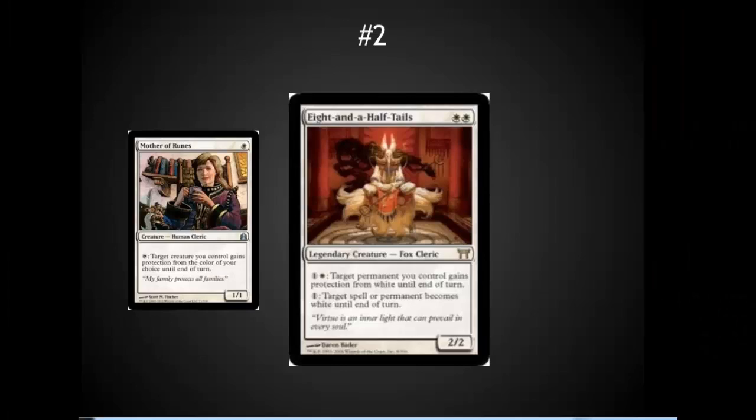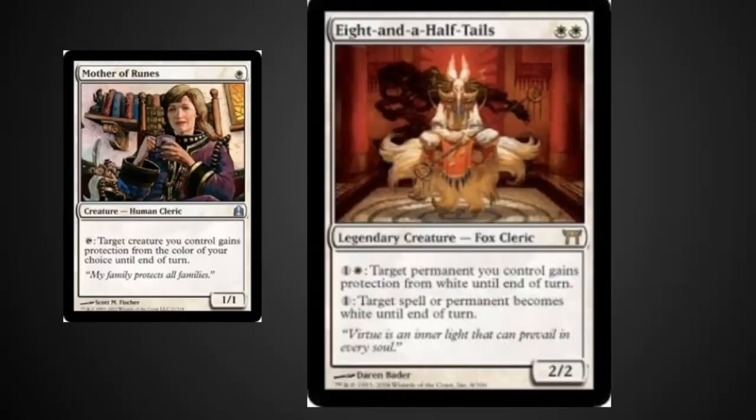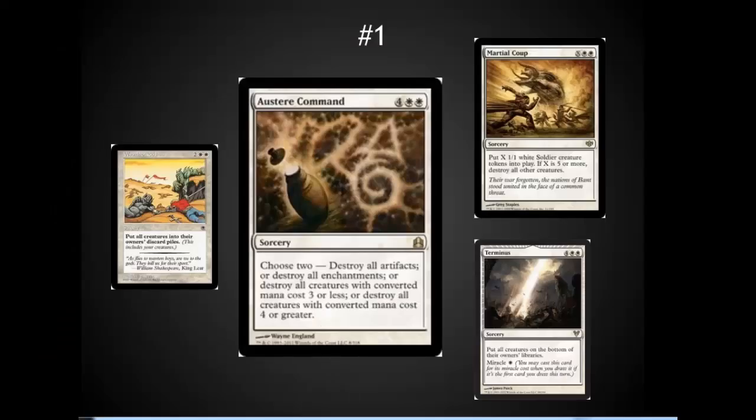Number two is Eight-and-a-Half-Tails, one of the best color protection cards out there, if not the best. It gives any permanent you control protection from white until end of turn. That doesn't seem like a big deal until you read the second ability: target spell or permanent becomes white until end of turn. So short of a board wipe, there is no way to remove your permanents once Eight-and-a-Half-Tails is out, given that you have enough mana. It's really like a Mother of Runes, except usable several times.